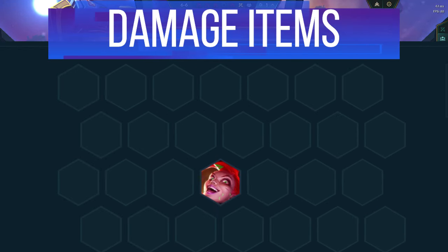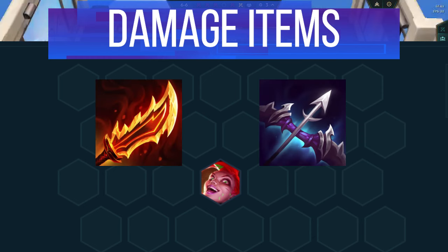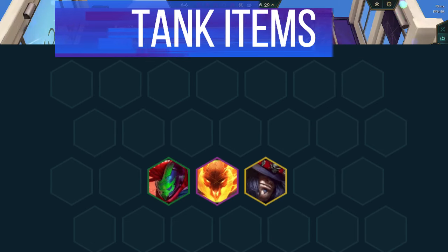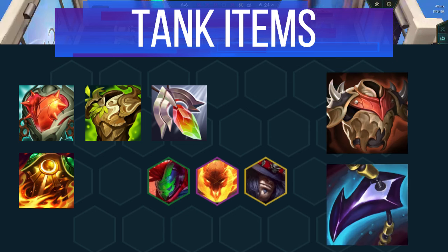For damage items, it's really simple. Jinx always needs a Guinsoo's and a Last Whisper. After that, any 3rd power item like Deathplate, Infinity Edge, or Giant Slayer will do. For tank items, there's plenty to choose from. Steadfast, Warmogs, and Redemption are excellent choices. Sunfire provides anti-heal, and Bramble or Dragon's Claw depending on the enemy lobby can always be played.